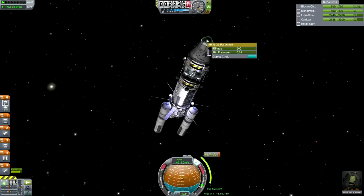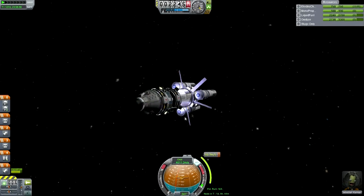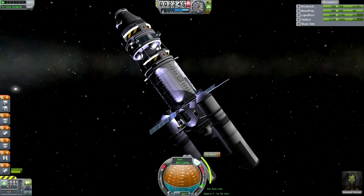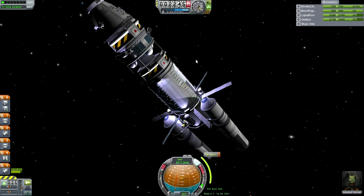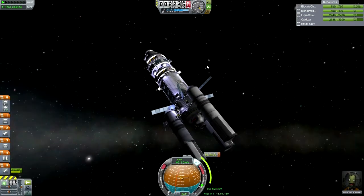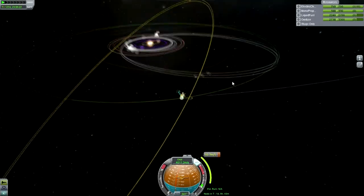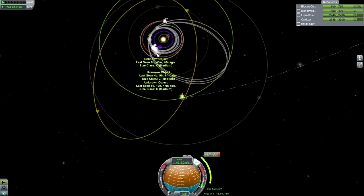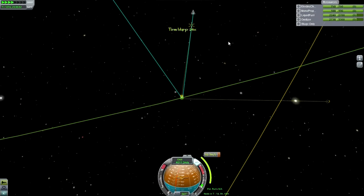Do we have a docking port? No, we've got a parachute. In retrospect, that's probably a bad idea — should have definitely put a docking port on this just in case a rescue mission is necessary. But this is the return vehicle, so basically all of this fuel can be burned off. This lab will remain in orbit around Jool, and that tank brings us home. Playing completely stock here, so obviously no Kerbal Alarm Clock — that would be very helpful in this situation.